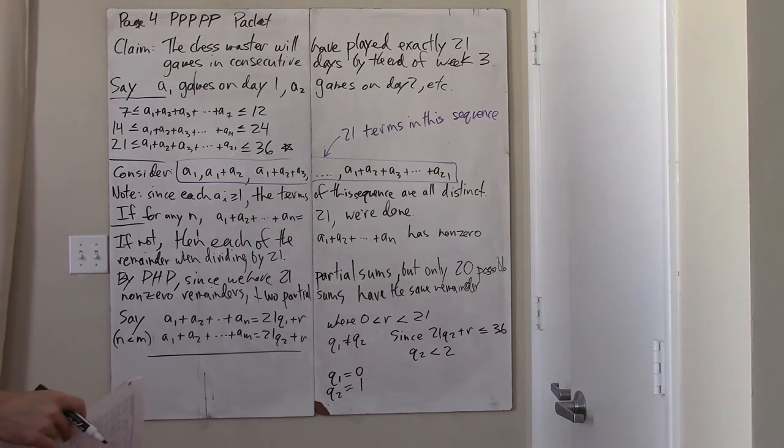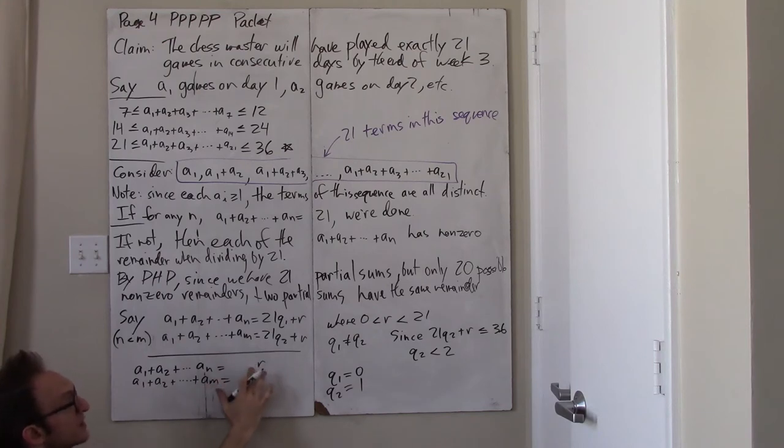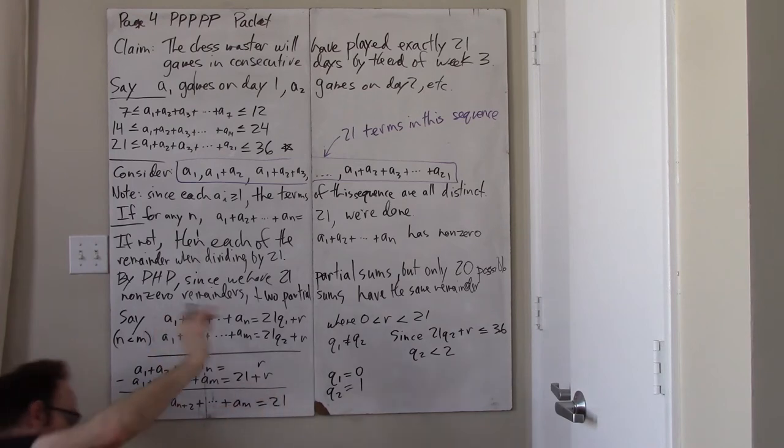That means that on days 1 through N we played exactly R games (since Q1 is 0), and on days 1 through M we played 21 plus R games. And now if we subtract, we see that on days N+1 through M we played precisely 21 games.